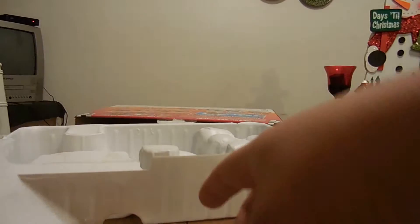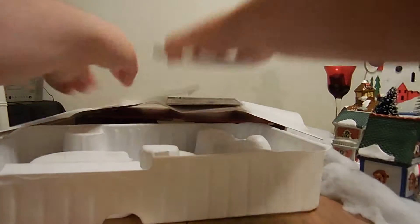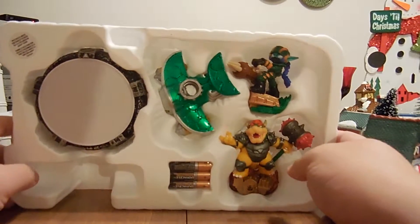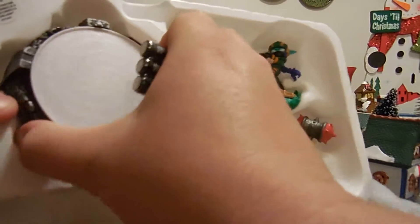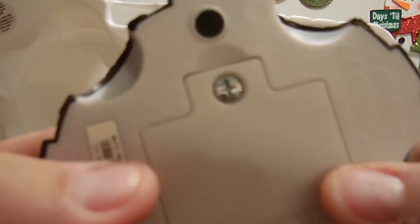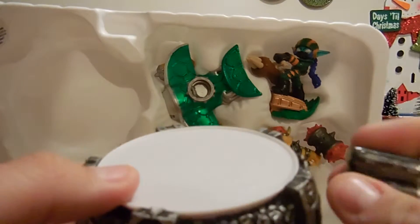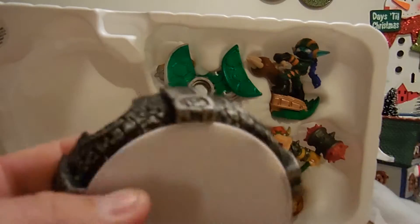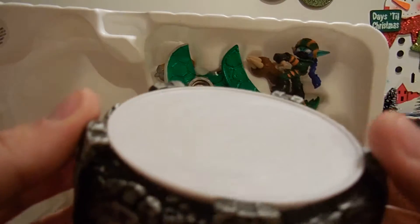Alright, so we got the game, we got the cards — let's get to the good stuff. Looks like we get three triple-A Duracell batteries. Apparently the portal doesn't plug in like on other systems — it uses batteries. Oh my gosh, and you've got to use a freaking screw to open the battery compartment. I hope these batteries last a while. Why can't they just have one of those little flip things? This portal thing is so light.